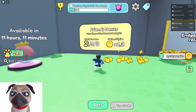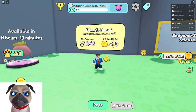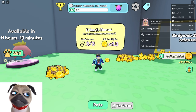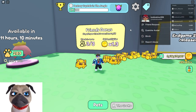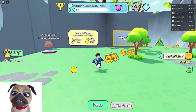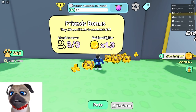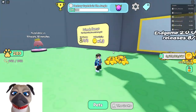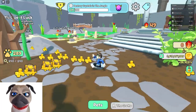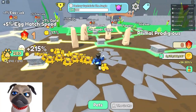First things first: always have three friends playing with you in the server. Invite random people and send them friend requests, because when their pet is working you're getting a bit of their money too. You also get a gold multiplier of times 1.3 — that's a friend bonus and it's very important.